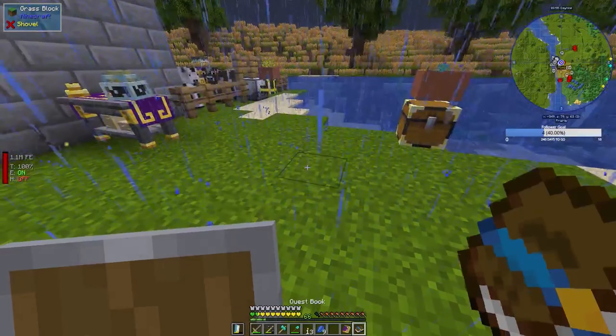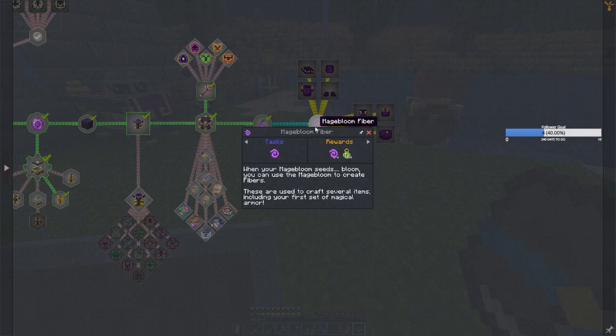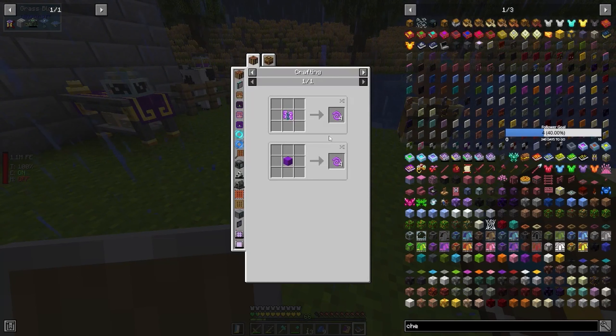So what is next? Next up we'll be making magebloom fibers, and that comes from getting some mageblooms — so I might actually have magebloom if I remember correctly.